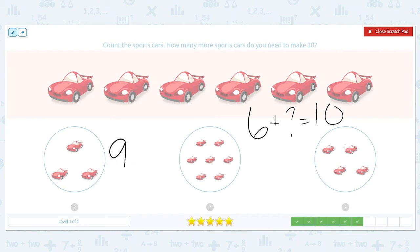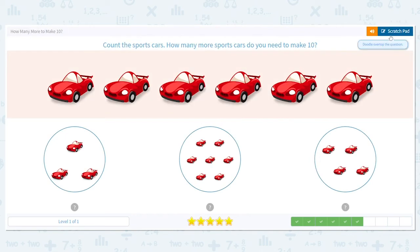Let's try it with the four. Count on from six — six, seven, eight, nine, ten. There we go. So six plus four equals ten.